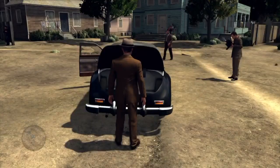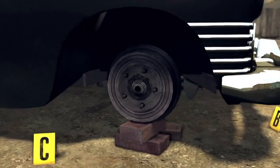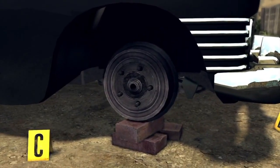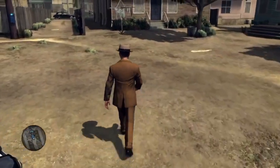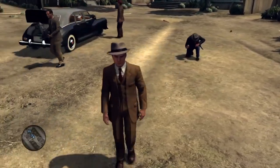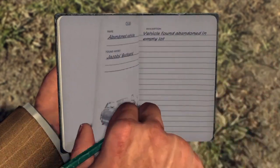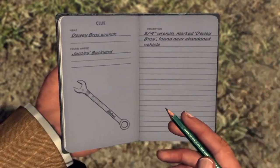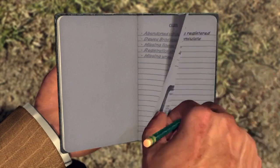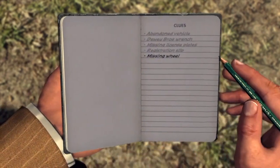Empty trunk. So we've got a missing wheel. If we find the missing wheel at another residence, that could be evidence linking someone to the crime. We're trying to find the missing pieces — the license plate, the missing wheel, and matching the wrench key. License plate PR 706. It might be a good idea to go talk to the witness at the crime scene and see what we get.